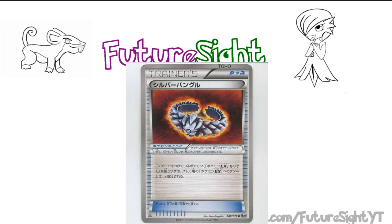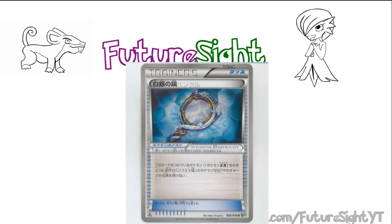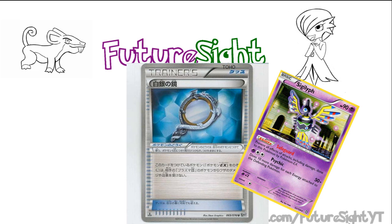The second Non-EX Silver is the Silver Mirror — or as I would like to call it, Sigilyph's best friend ever. Simply put, a Non-EX equipped with the Silver Mirror is immune to damage and effects from Plasma Pokemon, meaning that Sigilyph from Dragons Exalted can now be immune to attacks from both EXs and Plasma Pokemon, leaving only a tiny portion of the format being able to actually hit it, and just adding to Sigilyph's already impressive ability to wall opposing decks.